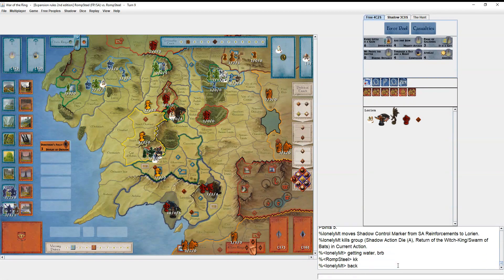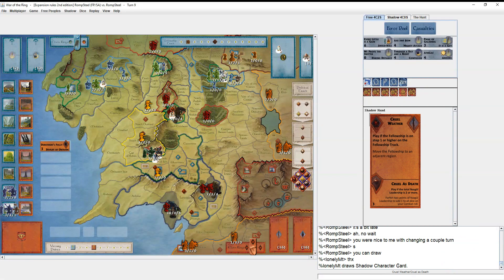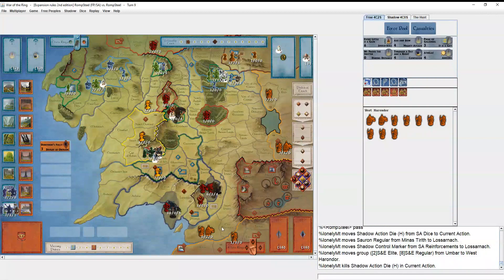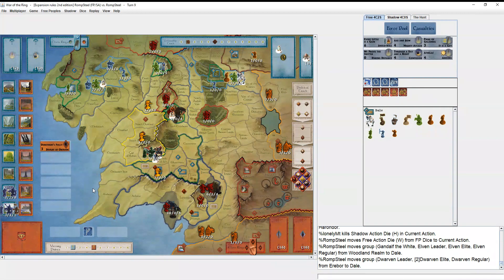He conquers Lasarnach and brings in backup. Between Helm's Deep and Lórien he's at five points now with Pelargir — all he has to do is conquer Minas Tirith and Dol Amroth, then get one more point somewhere like Edoras or Dale, and he's got it. I use my 'Will of the West' to enact my plan — I don't want to get hit with 'Day Without Dawn.'